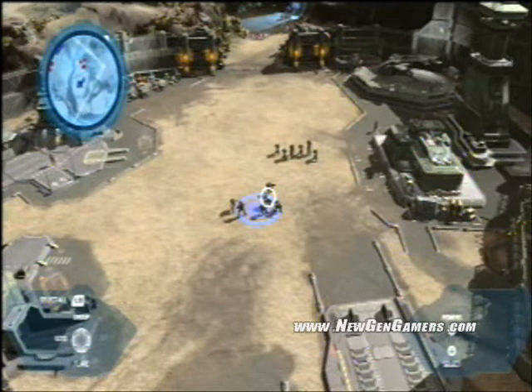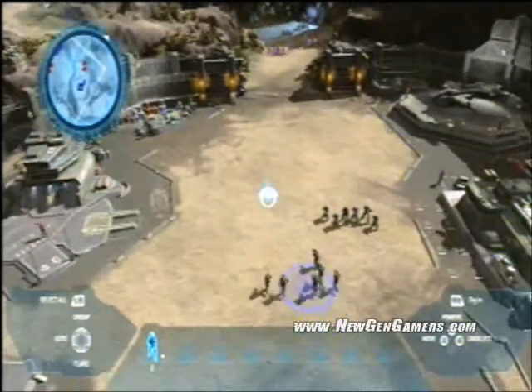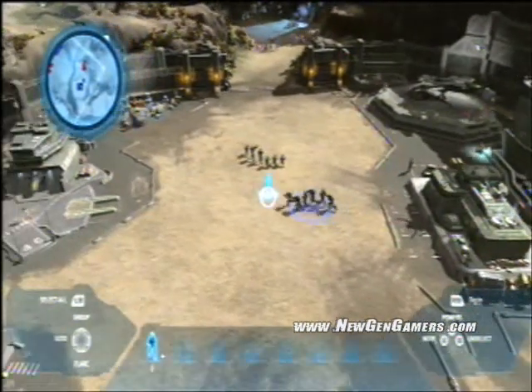Selection is a really important part of any real-time strategy game, and there are lots of really good ways to select units in Halo Wars. One of the easiest ways is to point at the squad and press A, and then you can press X to move that squad around.